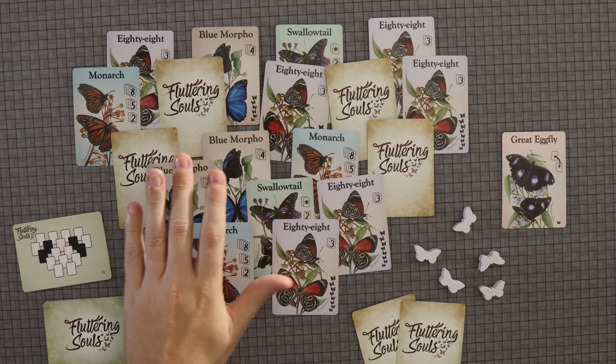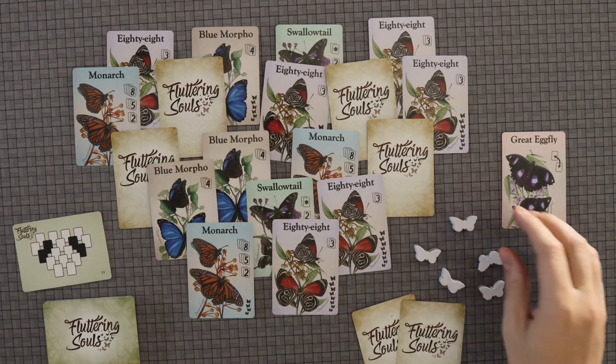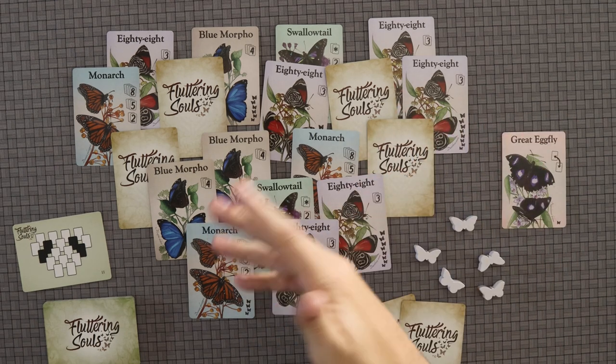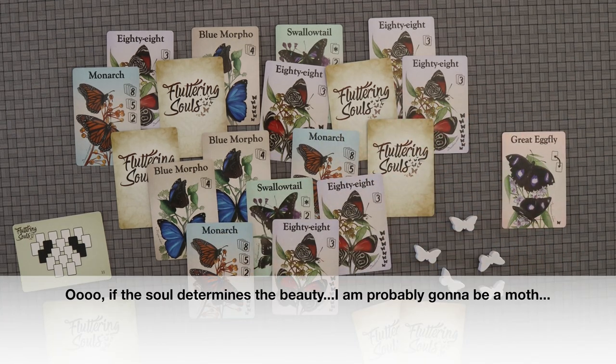The title of the game comes from an old legend — I don't know the origin of it — of the white butterfly and how the white butterfly carries the soul of past loved ones. The game includes this legend, and it's a lovely little story. That's where Fluttering Souls comes from: this idea that butterflies carry the souls of loved ones, and hence the beauty of them.